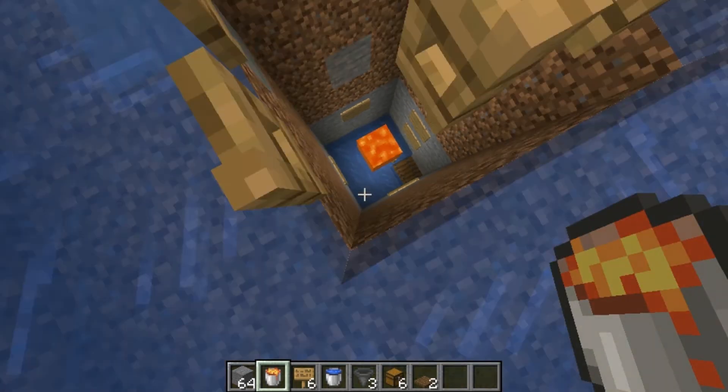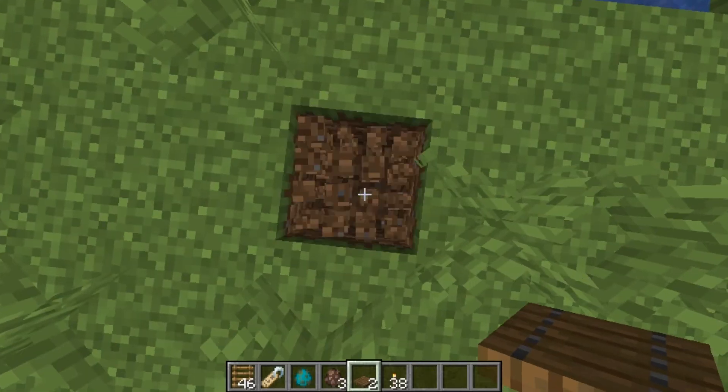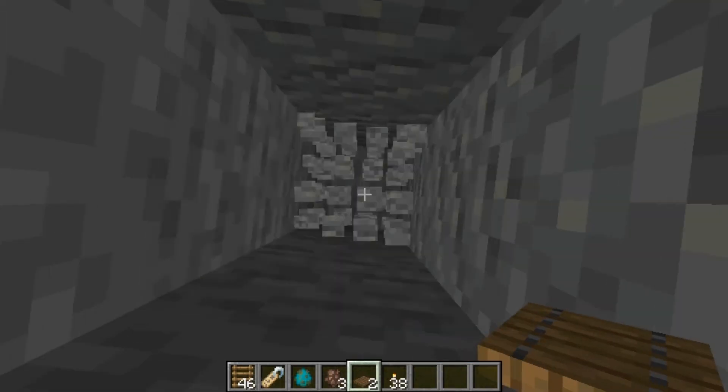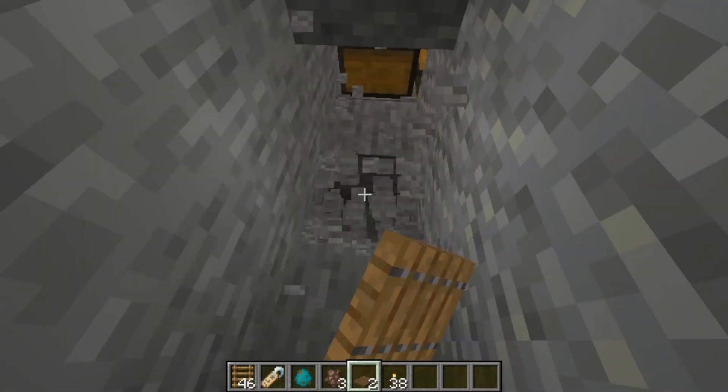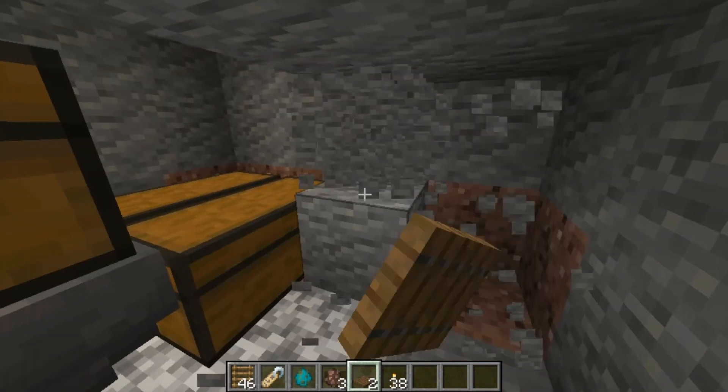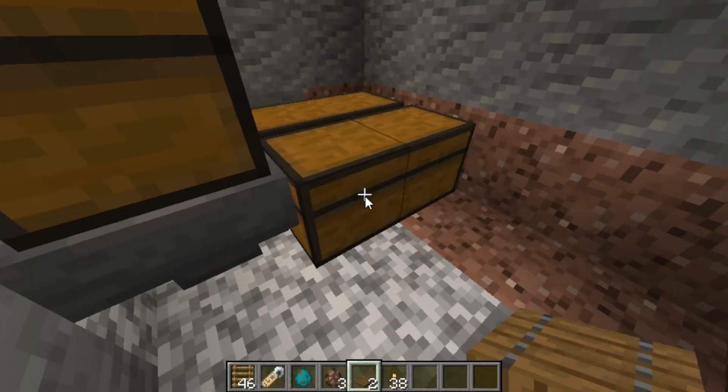Grab your temporary blocks and place two on a corner, then place a lava bucket on top of the edge. From the outside of the farm, dig down and find your storage area - just dig down and there we go, I've found my storage area. Clear the area out so that you can have easy access.